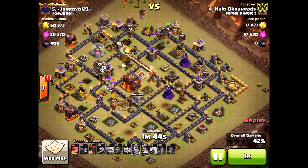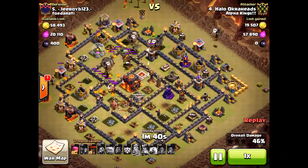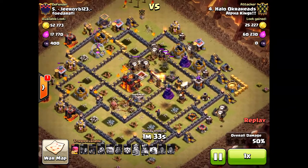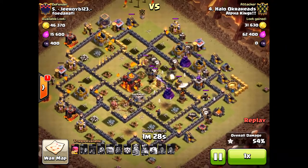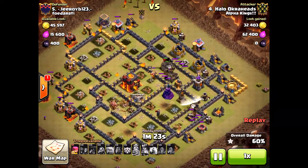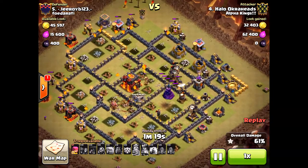With that single-target inferno it's going to hurt the hounds as well. The key difference was that one extra air defense — if I had taken it out I would have three-starred this base. I was so close. Actually, if I had brought haste instead of that extra earthquake, I would have dropped it right there and three-starred this base. But because I didn't have any spells at the end, those two balloons I dropped to the south toward the air sweeper were a mistake.